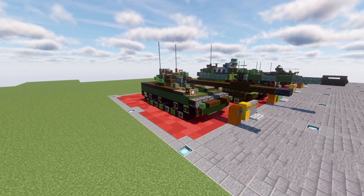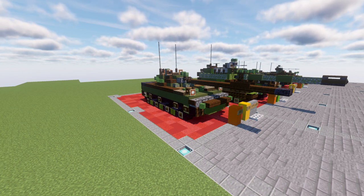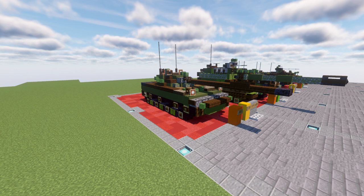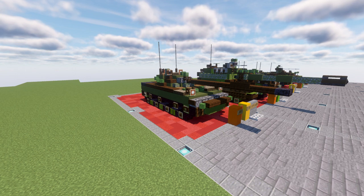Its main armament, the 2A75, is capable of firing APFSDS, HE FRAG, HEAT, and ATGM ammunition. This allows the 2S25's firepower to be as powerful as the main battle tank and as maneuverable as the amphibious airborne infantry combat vehicles. The Sprut SD can be used by units of ground forces and naval infantry as a light amphibious tank.